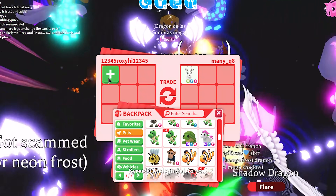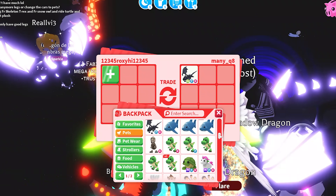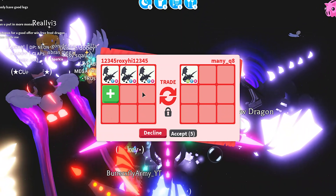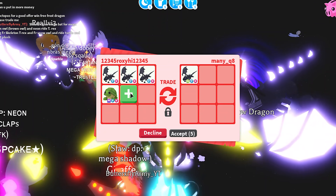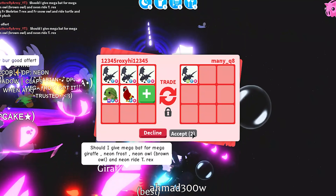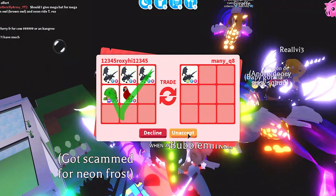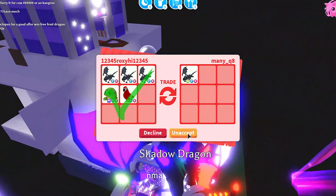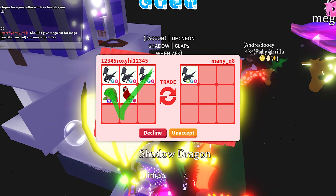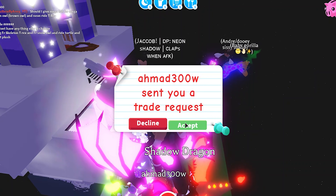Next trade — we're here with many_qa. Another neon fly red shadow dragon! I was trying to trade most of my shadow dragons away since I have too many. I'll add three and a mega turtle — I'll get one for free. I'll also add a fly ride parrot for the neon shadow dragon. I'm wrapped up in a blanket, nervous they'll decline. I'm going to ask them what they're looking for — I'm sorry, I don't have what they were asking for.